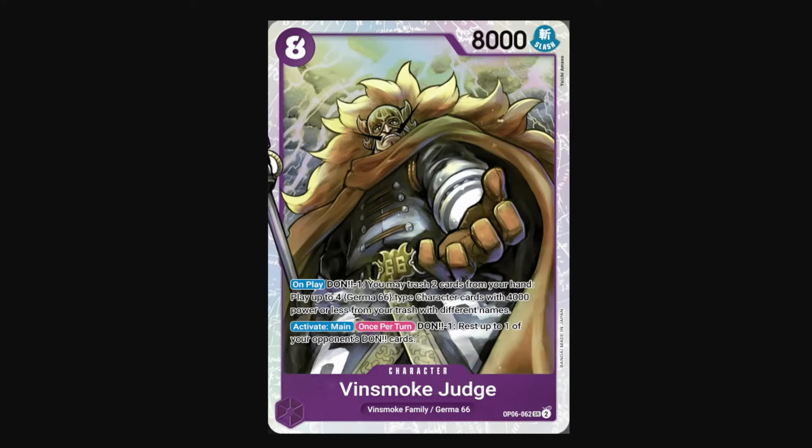Moving on to purple, we have Vinsmoke Judge — 8-cost 8k. We don't really use the on-play part of his effect because it revolves around having a full Germa 66 deck, and those cards depend too much on having Reiju as a leader and multiple max copies of each card. But the activate main part of Judge's effect is pretty nice. Once per turn, you can Don minus 1 and rest up to one of your opponent's Don cards. This does deny your opponent access to their counter events, but there aren't too many good ones in this set, so this effect would be a lot stronger in another set. Still, he's an 8k beater.